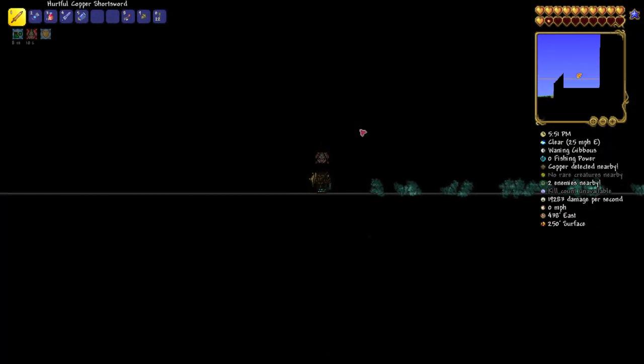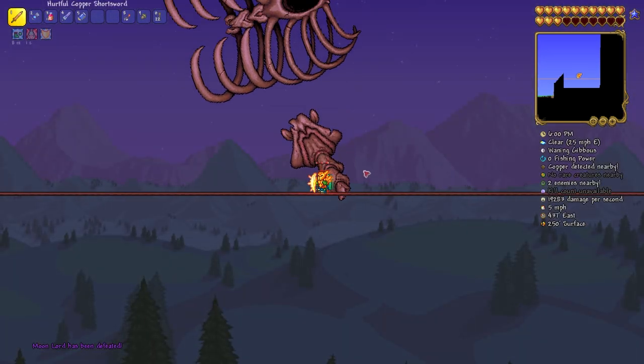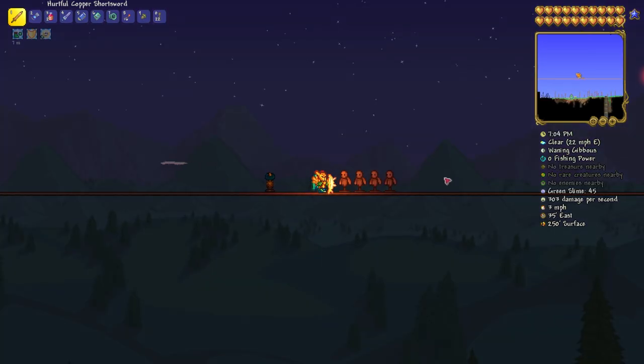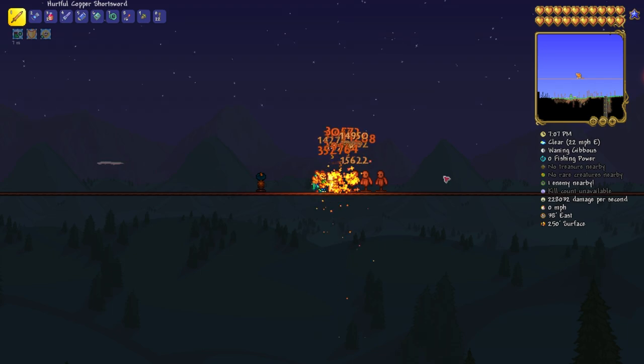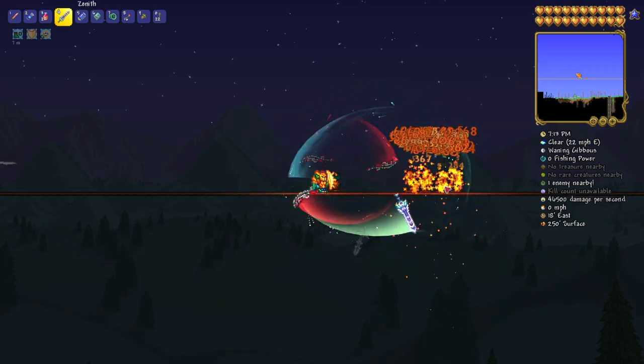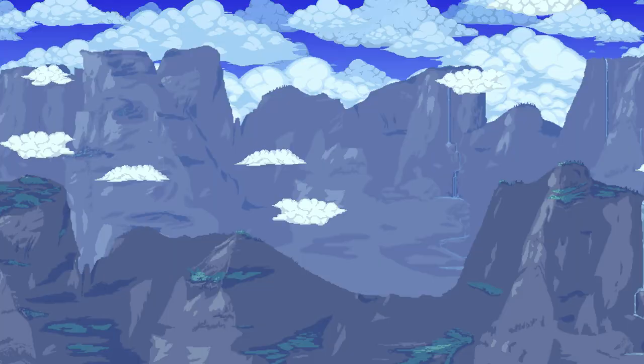All right, no — hold on, hold on, hold on. That took longer. I did not expect that — that took about six seconds longer. Okay, no, I'm not wrong. Look at my damage per second — look at that, 200k. And now look at my damage per second with the Zenith. The only reason I couldn't beat the Moon Lord as quick was because he's so damn small. Now the moral of the video is: the Copper Shortsword might have the most damage in the entire game, but is it worth how short the reach is? Anyway, make sure to like and subscribe if you guys want to see more stupid things like this. I'll see you guys.